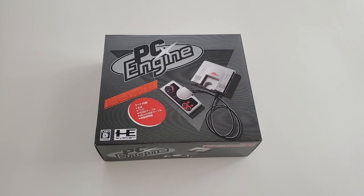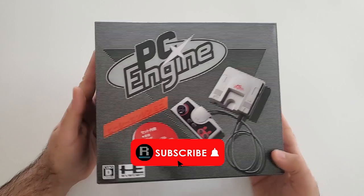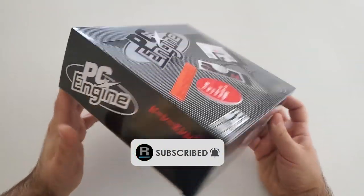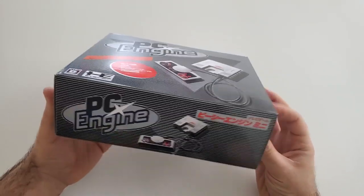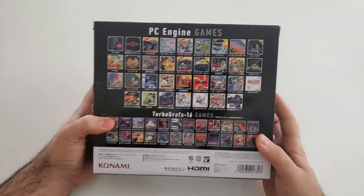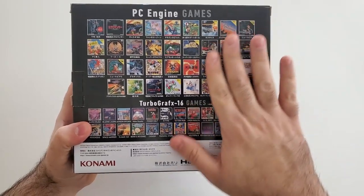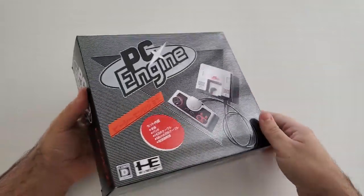My package arrived just a few days ago - this is the PC Engine, imported directly from Japan. It's a very simple design in terms of the packaging. The graphic on the front displays the PC Engine Mini console, and towards the back it displays all of the games. This console comes with 58 games loaded up - 34 titles on the Japanese PC Engine side and an additional 24 games accessible through the TurboGrafx interface.